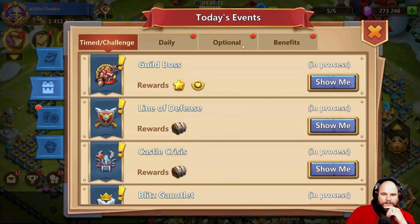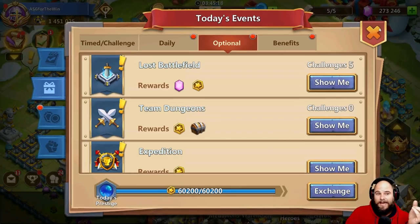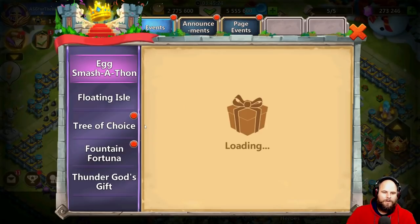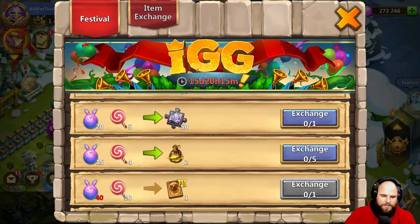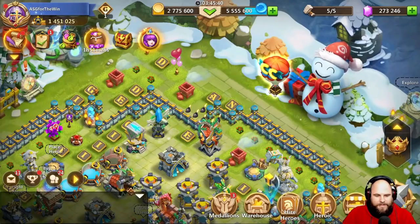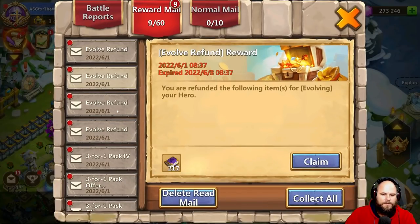I've already reached the max amount for the day, which is frustrating. I wish they would remove that cap, or at least make it three to four times as much. I've already exchanged these — that's how I got to level 36. These are all my evolution refunds, let me just claim this.